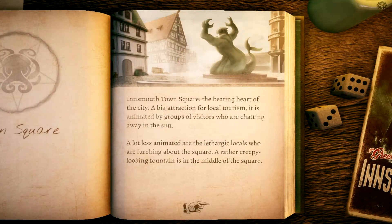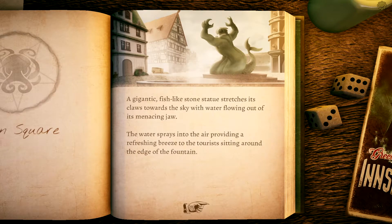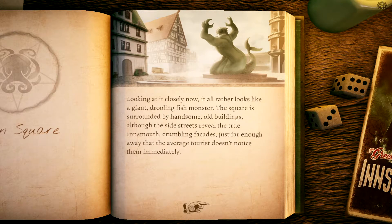We're going to start this journey in the town square, find Tabitha, return her to Dahlia, and follow that storyline. Insmith Town Square — the beating heart of the city, a big attraction for local tourism, animated by groups of visitors chatting in the sun. A lot less animated are the lethargic locals lurching about the square. A rather creepy-looking fountain is in the middle — a gigantic fish-like stone statue stretching its claws toward the sky with water flowing out of its menacing jaw.